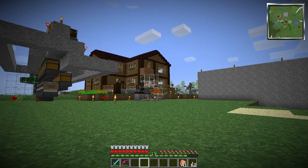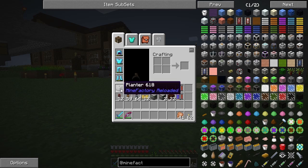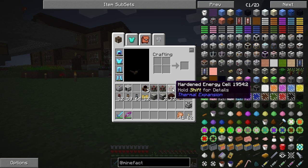Pay attention. What we're going to need is a lot of stuff. We need a planter, a harvester, a lava fabricator, and a steam dynamo. The lava fabricator is actually just for one part — this chunk here is the main thing I'm going to be building. So: planter, harvester from MineFactory Reloaded, steam dynamo, a couple hardened energy cells — at least three, possibly more.